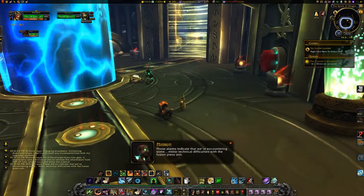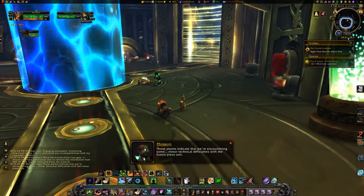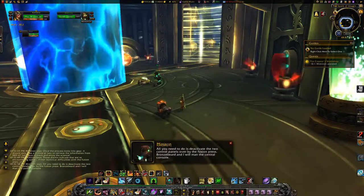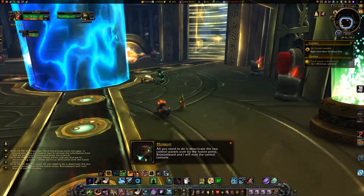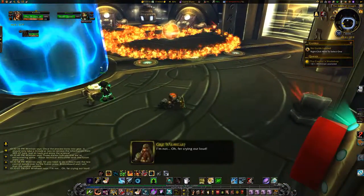Those alarms indicate that we're encountering some minor technical difficulties with the Fusion Press. All you need to do is deactivate the two control panels over by the Fusion Press. Bronzebeard and I will man the central console. Click the two control panels near 4142.